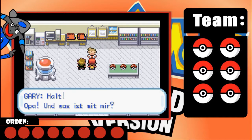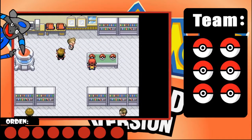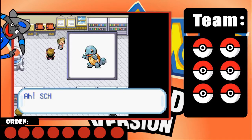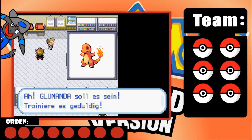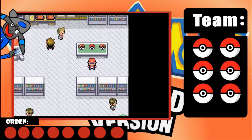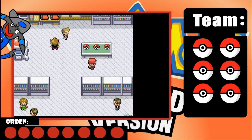Wait, Grandpa - what about me? Have a little patience, Gary, you shall also receive one. Good, we can now choose a Pokémon. Let's see - there's Schicki (Squirtle), Glumanda (Charmander), and Bisasam (Bulbasaur). Daniel, would you like Schicki? Not right now. Would you like Glumanda? No. What about Glumanda - the fire Pokémon? I'm still thinking. So we have three Pokémon available: Bisasam, Schicki, and Glumanda.